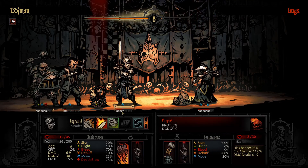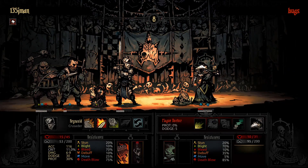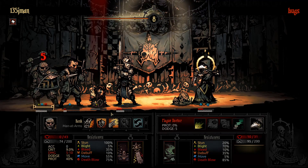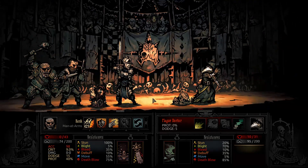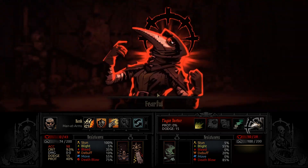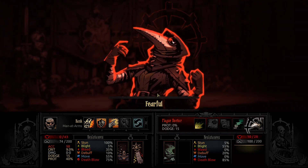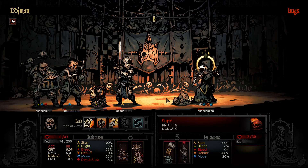Yeah, we'll stun her. That crit though. Now it's pretty much checkmate. Affliction — I'll turn her base down to 5%. Fear and frailty finally claim their doom.